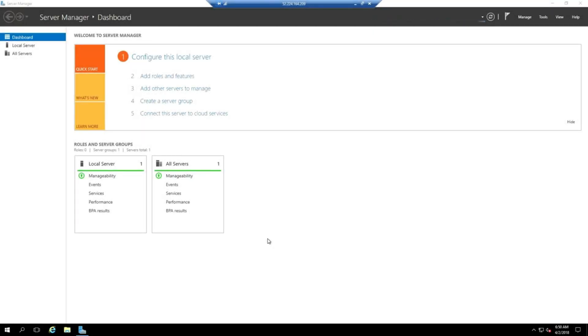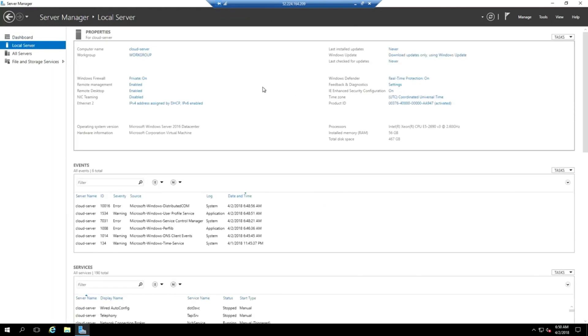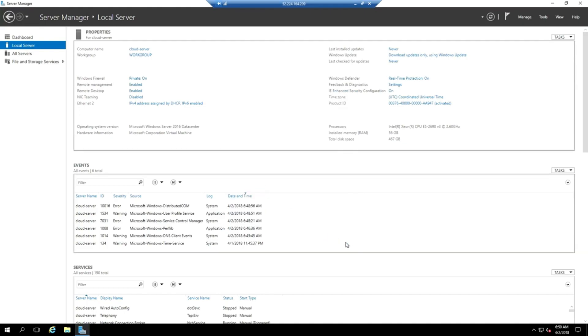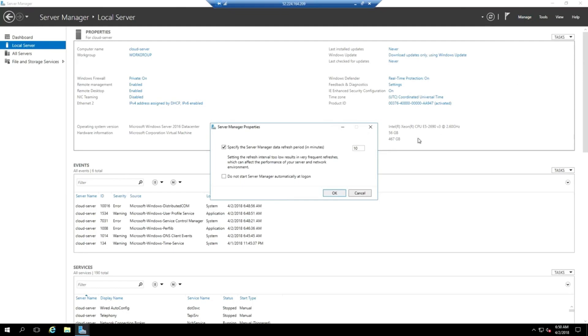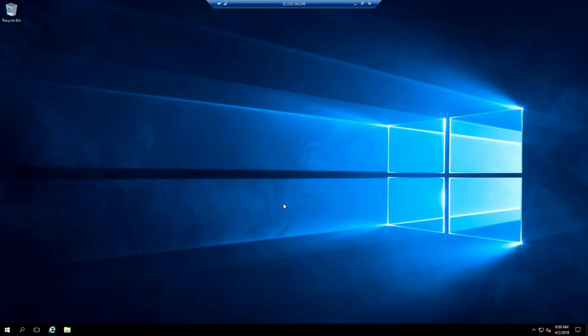The Windows Server Manager is now open. We're going to make a couple of quick changes so it doesn't automatically open again and to enable full browser access for downloading tools and drivers. Go to local server, then find IE Enhanced Security Configuration, click where it says 'on,' and turn both options off — this enables full browser access. Then go to Manage, hit server manager properties, check 'do not start server manager automatically at login,' and hit OK. Now go ahead and close it.